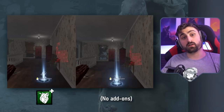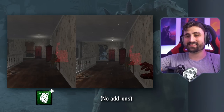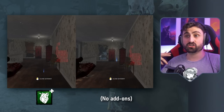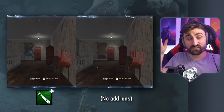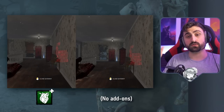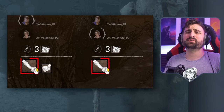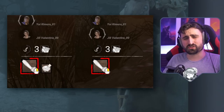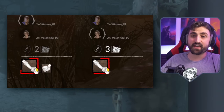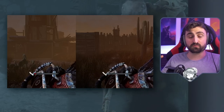I did some further testing on other killers I suspected might be affected, and I was pleasantly surprised to discover I was wrong. With Pinhead, we have add-ons to extend the range of his portal and of his chain, and both of these add-ons, as far as I could tell, have no effect on the actual speed. So well done, Behaviour — you coded this one really well. The Hillbilly also has a bunch of add-ons that affect different parts of his saw, and to the best of my ability I couldn't find any example of one giving you an unfair advantage or disadvantage. They do what they say and say what they do for the most part.